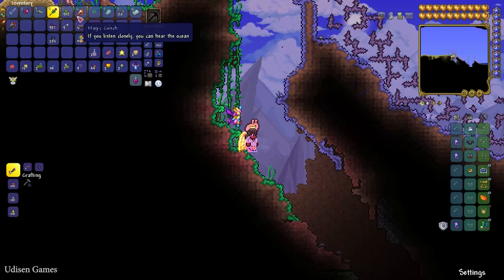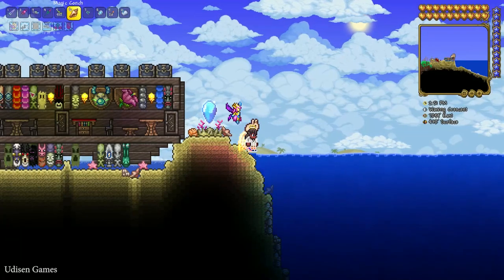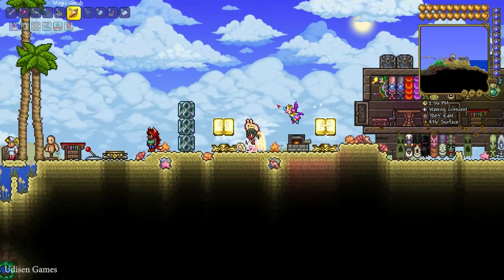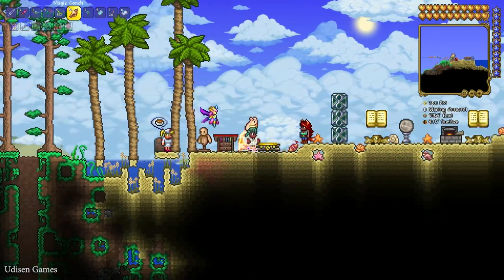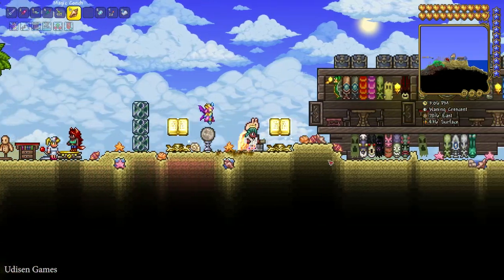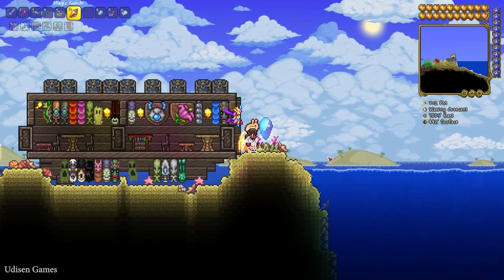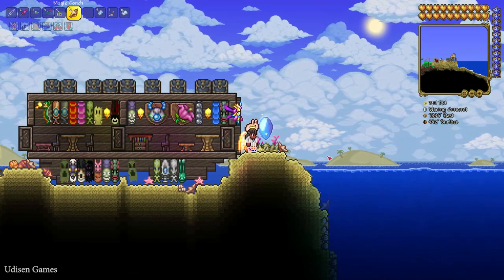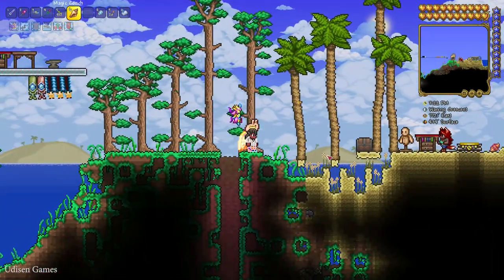If you want to find the ocean fast, it is extremely easy — use the Magic Conch. I already showed you how to obtain this accessory. Press the left mouse button and you appear near the ocean. You can always find the beach there. Explore carefully and you will sometimes find this Waterleaf plant, which grows on sand blocks. This plant can grow only on sand blocks and pearl sand blocks.